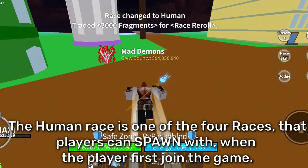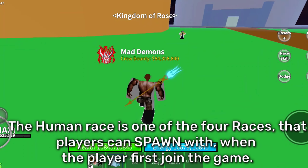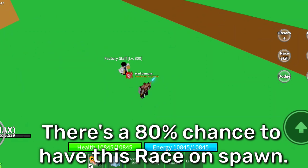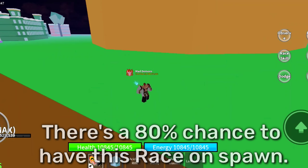The Human race is one of the four races that players can spawn with when first joining the game. There is an 80% chance to have this race on spawn.